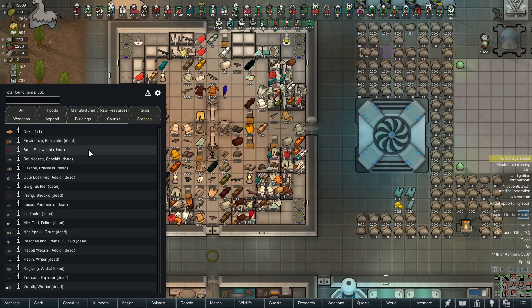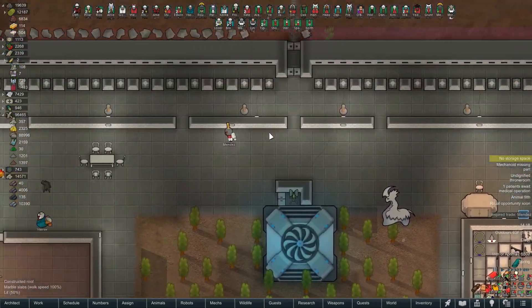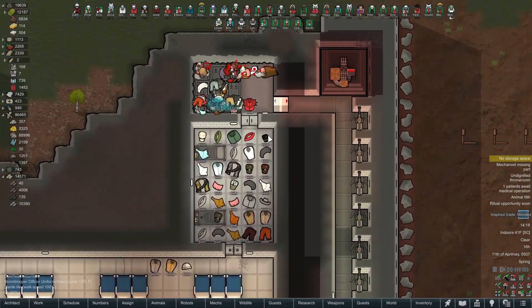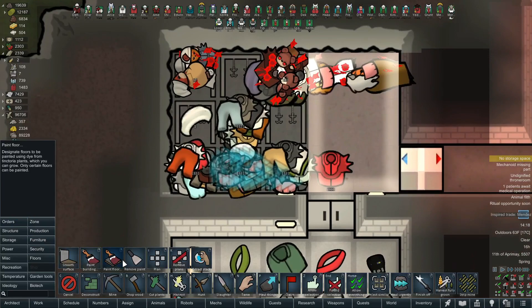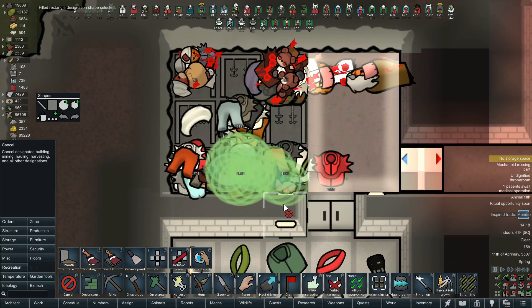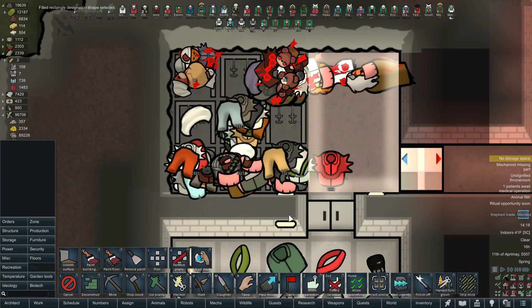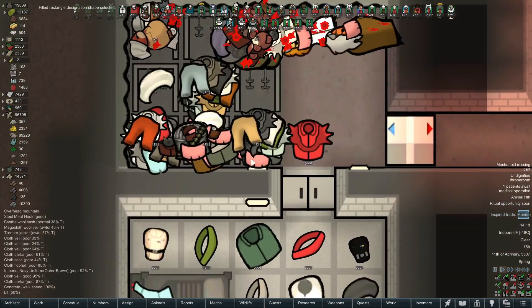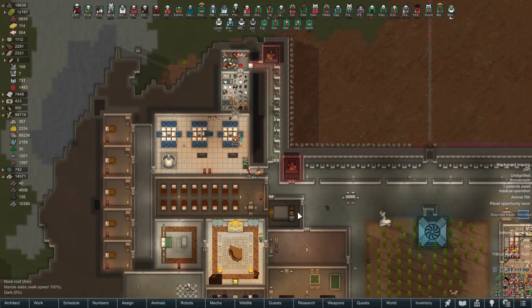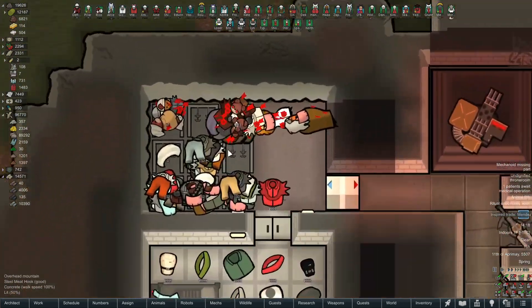We can even look at the corpses and stuff, which is helpful. We're currently using all our corpses for medical training — we have a deep freezer with all our enemies. Look at all these orders though. I don't like to see that because it's causing the game to lag out — the computer is checking every one of those orders. You've got to cancel that kind of stuff, there's no need for it.